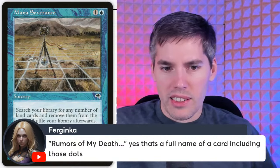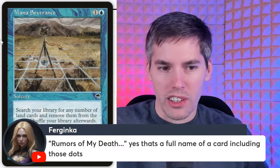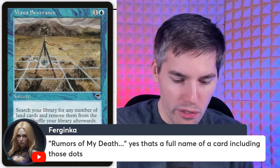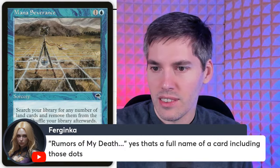Rumors of My Death — three mana enchantment. Exile a permanent you control for four mana with a League of Dastardly Doom watermark, then return a permanent card with a League of Dastardly Doom watermark from your graveyard to the battlefield. Presumably terrible, especially since it's such a niche format with silver-bordered cards.